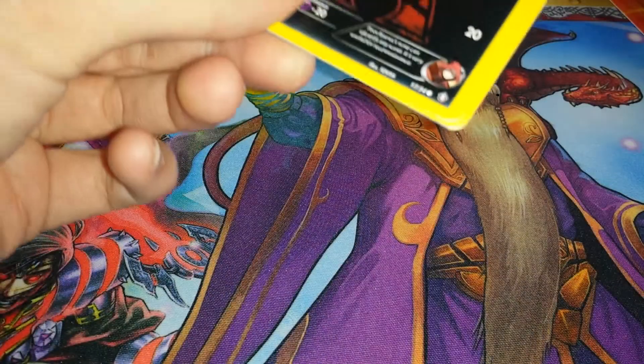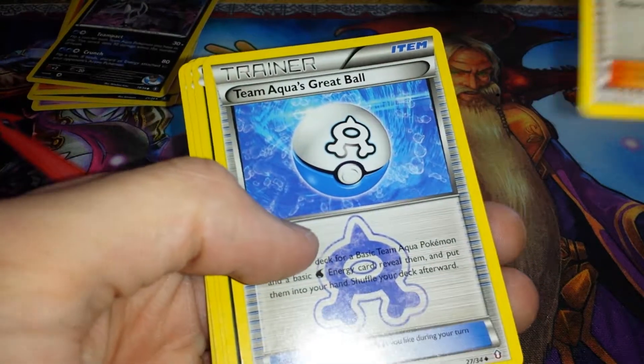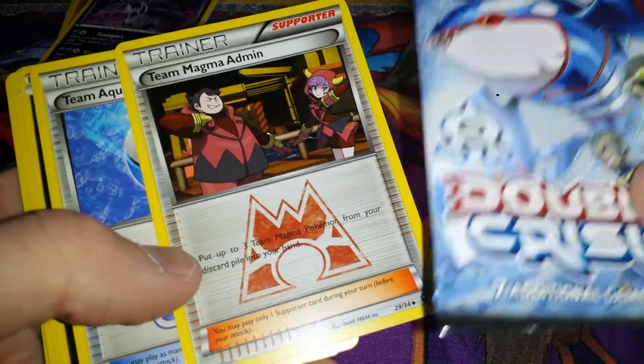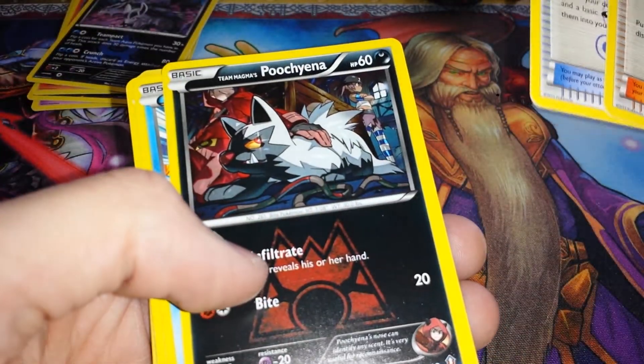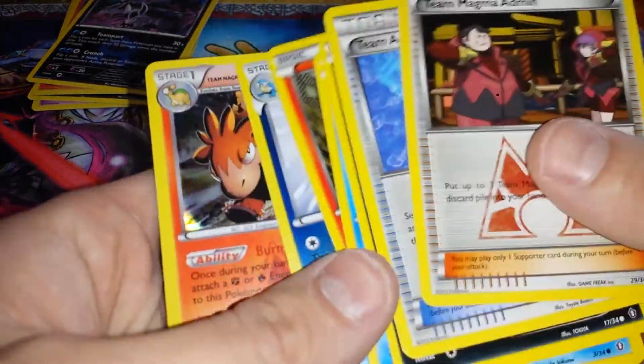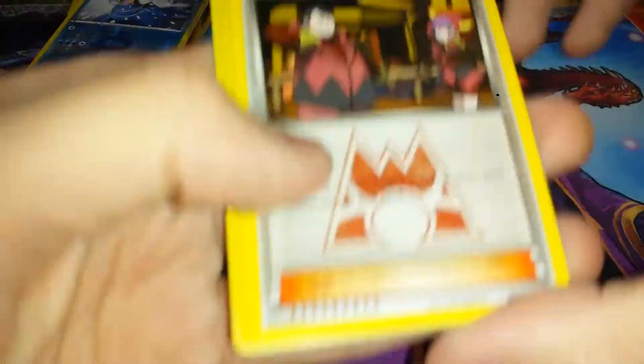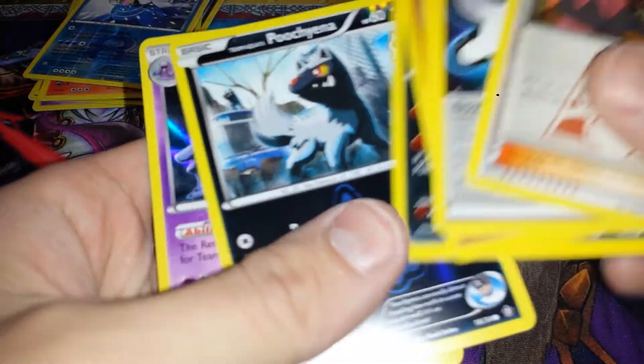Now for the Aqua set right here. Team Magma Admin — okay, this is weird. We got a Team Magma card. I guess it doesn't matter, then. This just proves everything — these are just covers and you can get both cards in each set, apparently. Poochyena, Spheal, Numel, Walrein, and another Camerupt. So it didn't matter — they just mixed them up into both.